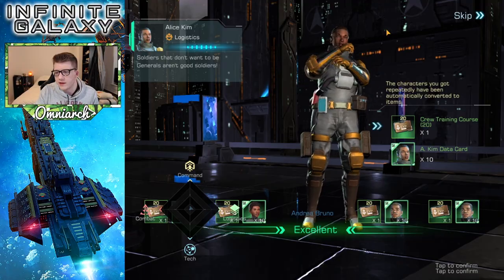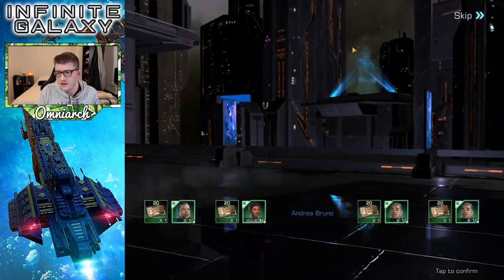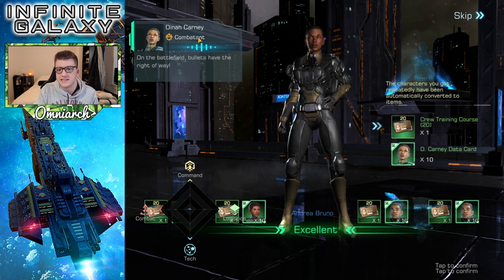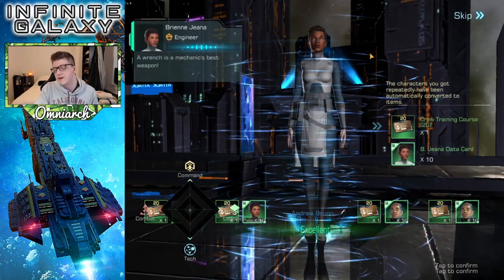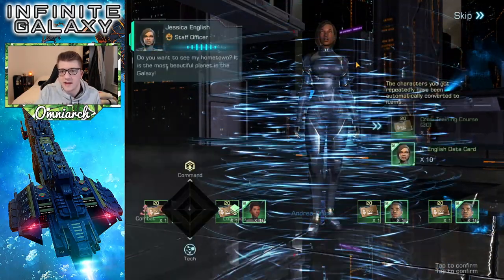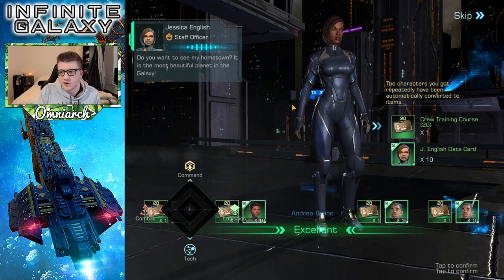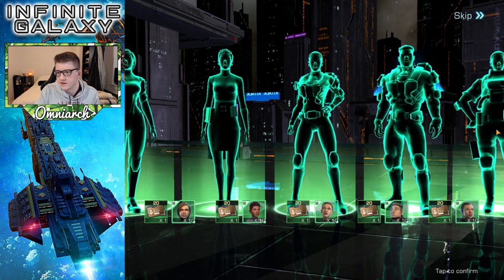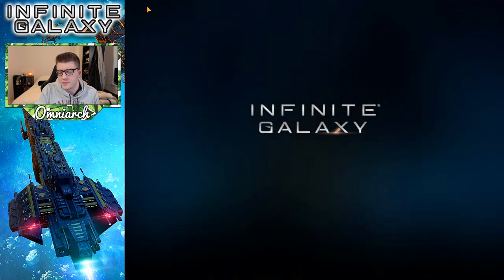Let's go ahead and recruit five more. We got another Alice Kim, another Julian Bell. There's a little graphical glitch error. Dina Carney - on the battlefield, bullets have the right of way. Then another Brienne and Jessica English. We got all greens - that was terrible, I didn't get anything great there. Tap to confirm, and I'm gonna go back because I need to reload.